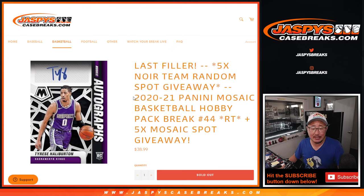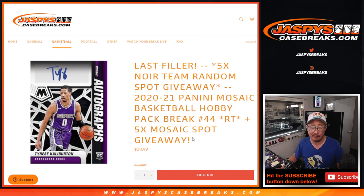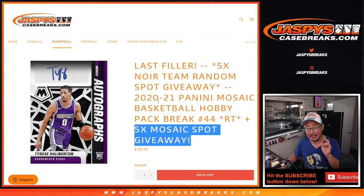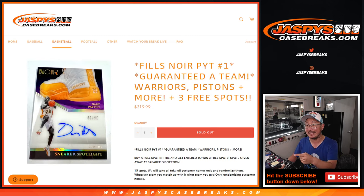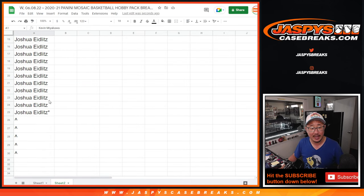Hi everyone, Joe for Jaspi's CaseBreaks.com coming at you with a Mosaic Basketball Hobby Pack Break number 44. Now a few different dice rolls happening here. We're giving away five spots within the pack break. The second dice roll will be the break itself, and the third and final dice roll will be giving away five spots in that team random right there. That randomizer coming up in the next video. Big thanks to this group for getting into the action.